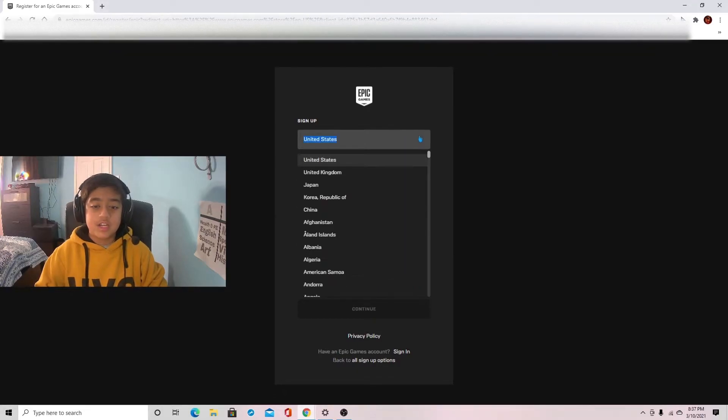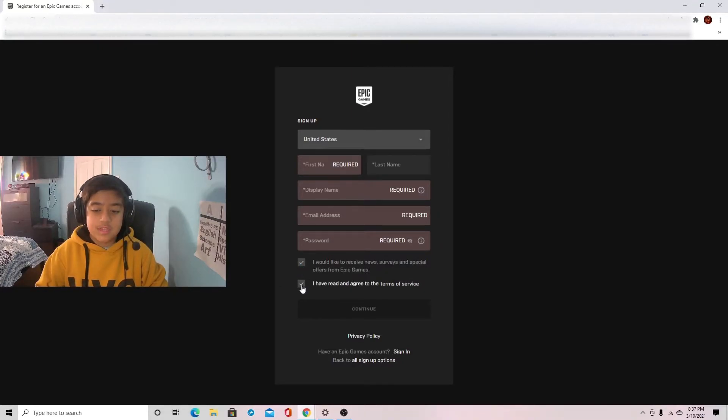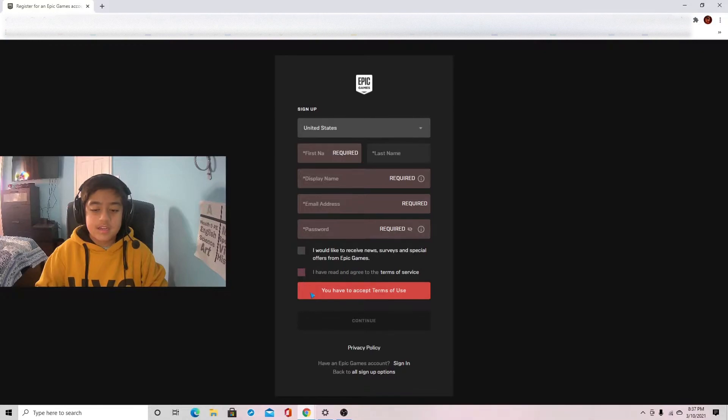You have to put your country, your first and last name, your display name which is going to be your username, your email address, and your password. Then you have to agree to the terms and services and press continue.